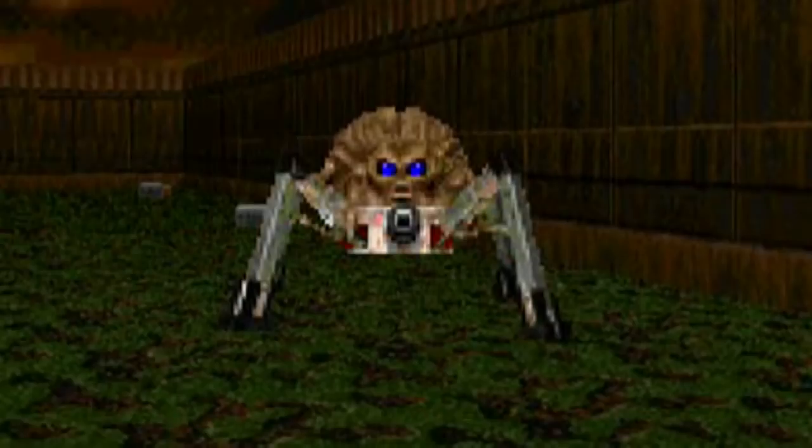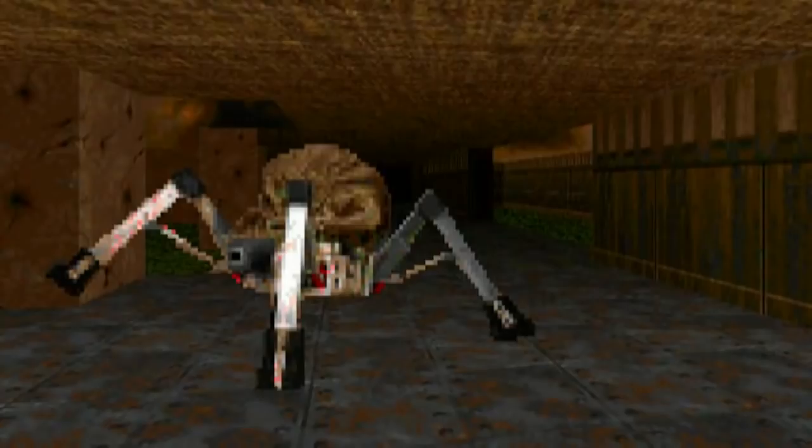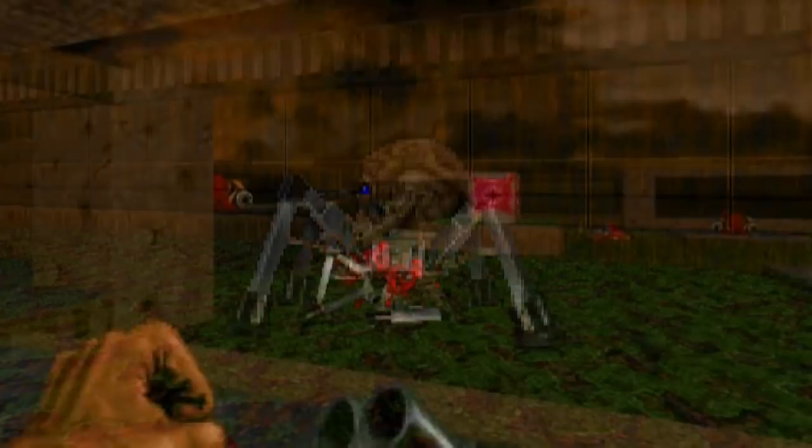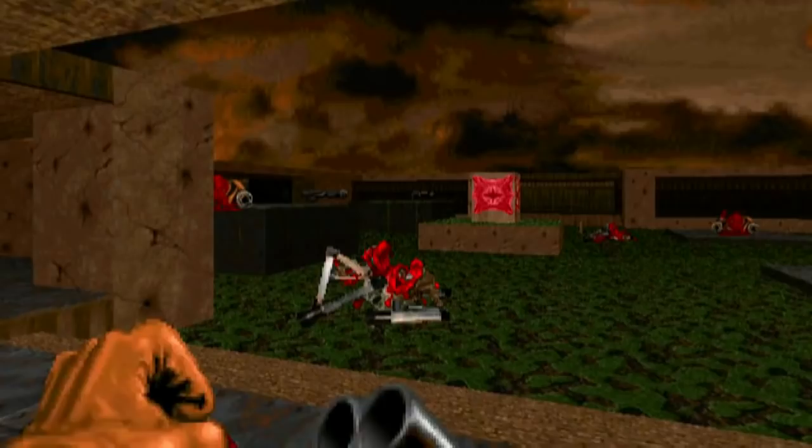It looks like a smaller version of the Spider Mastermind, but equipped with a plasma gun. When it spots a target, you can hear the sound of its mechanical legs starting up. As the Arachnotron walks around, the sound of its moving legs are heard, notifying the player that it is nearby. This demon brain also lets out a machine-like sound as it chases a target, and even its death sound resembles failing machinery.